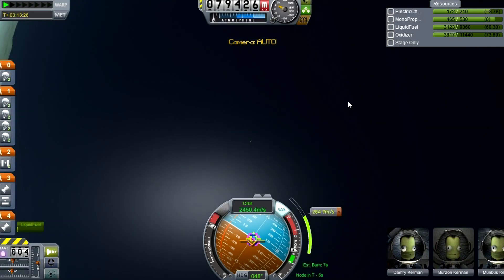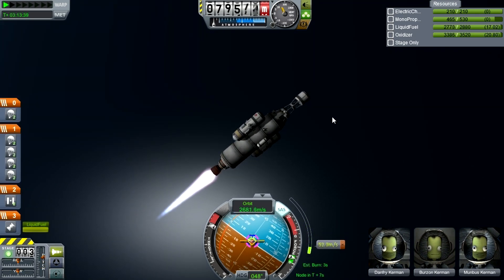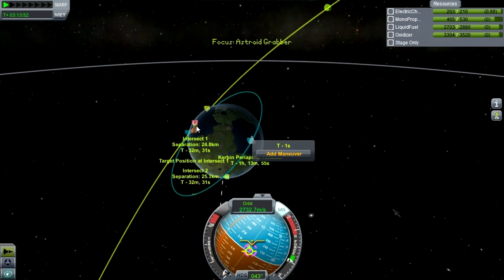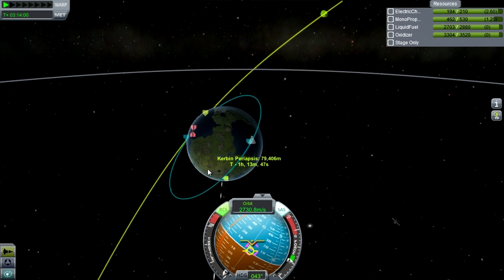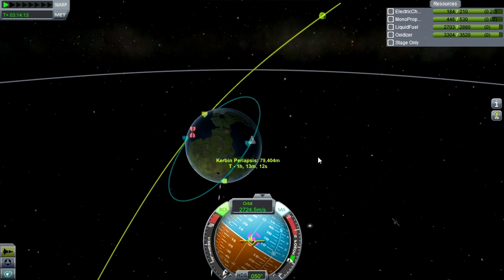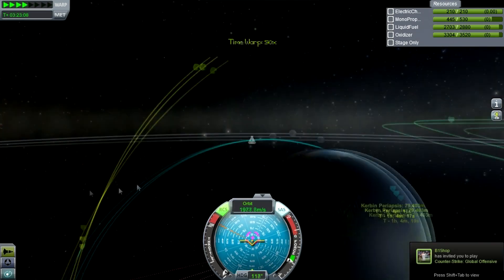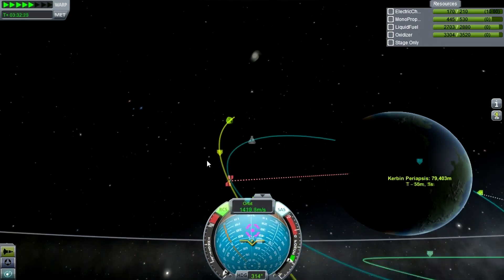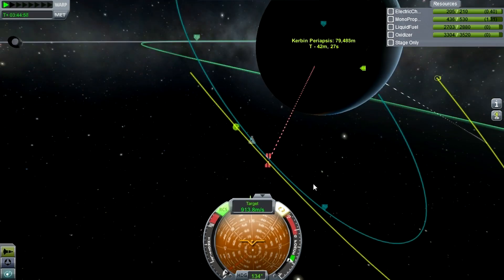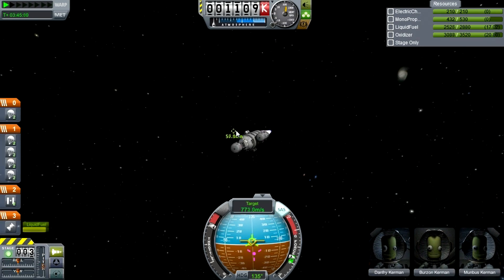If you're in the right inclination you shouldn't have too much trouble setting it up once you're comfortable with rendezvous. This is just a bit more difficult because you only really have one shot — you can't miss and go around again. Now we've got an intercept about 20-odd kilometers away; I'm adjusting it by burning prograde and retrograde, with a bit of RCS for fine adjustments. As long as you're within 10 to 20 kilometers, you'll be fine.